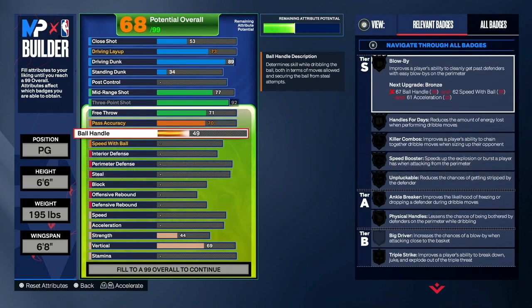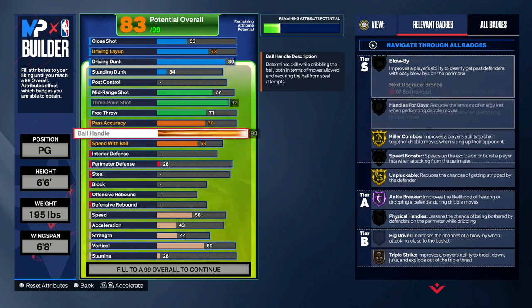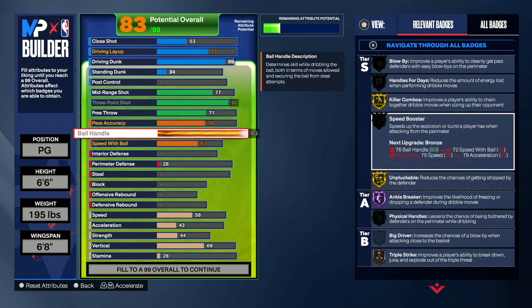Next is our ball handle — you guys want to make that a 93. The reason we want a 93 ball handle is so we can get Killer Combos on gold. I feel like Killer Combos is a good badge when dribbling — we don't want our dribble moves to look slow, we want to combo up fast. We also want Speed Booster on gold. For Speed Booster gold I think all you need is a 92 ball handle, but make it a 93 so you can get Killer Combos on gold.